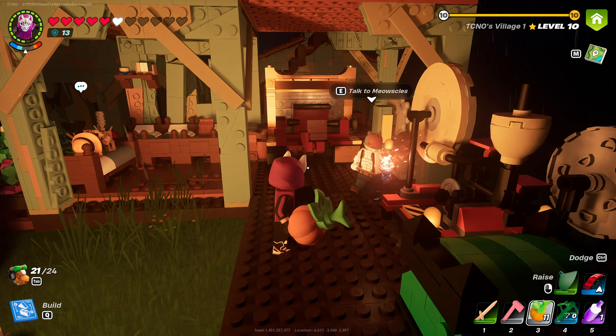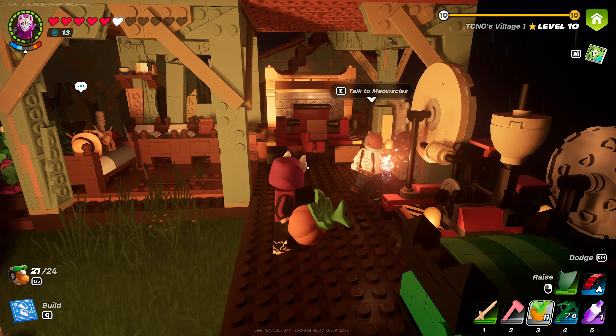We can use three charms at once to give ourselves a huge boost, and you'll basically need three of these uncommon cool headed charms in order to survive the lava caves in the desert.